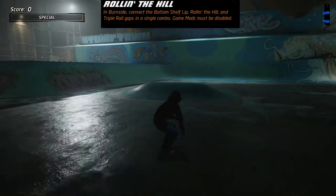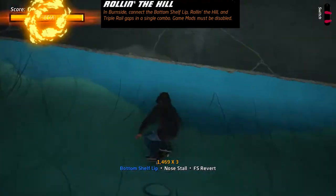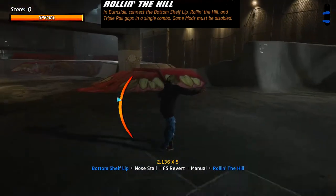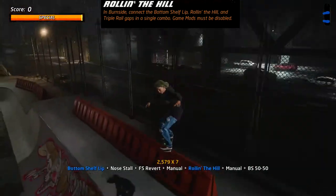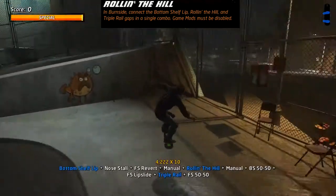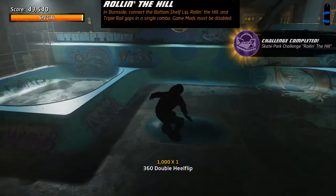Burnside is nice and easy — jump up, lip this edge, revert and then manual over the blue hump in the ground. The only difficult part is the connecting jumps between the grinds. The first one is angled such that if you have too much speed you'll shoot over it, so make sure you're going nice and slow.